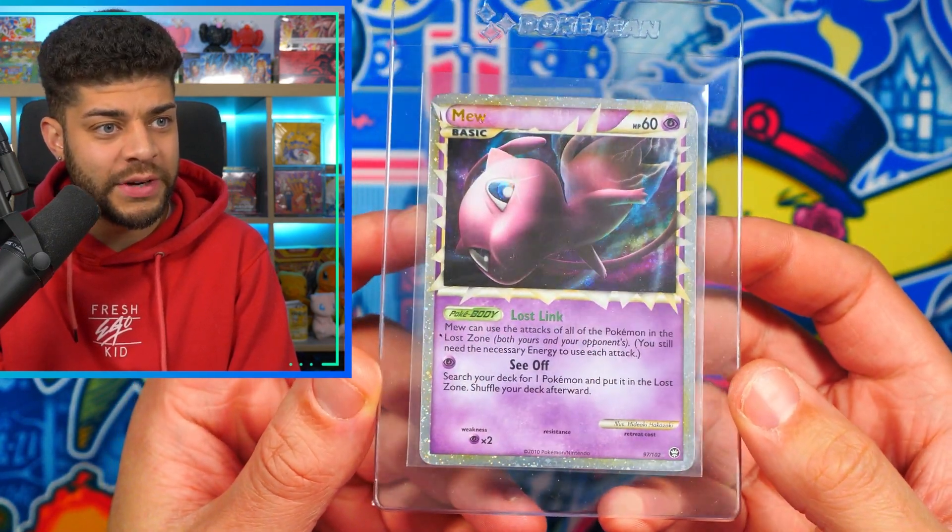We have the Articuno Secret Rare from Supreme Victors, another one of my favorite sets — I absolutely love this card. Then we have the Moltres from the same set, which is another Secret Rare and also looks really cool. There's something on the Semi-Rigid but not on the card itself — still pretty decent condition. I don't know if it will get a 10, but I'm very happy with the condition. Up next we have another Legend card of Rayquaza and Deoxys — look how crazy that looks together. I just want to get these slabbed because I think they're very unique cards.